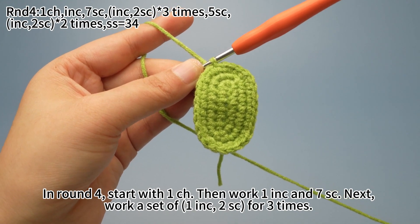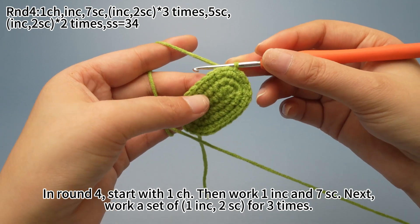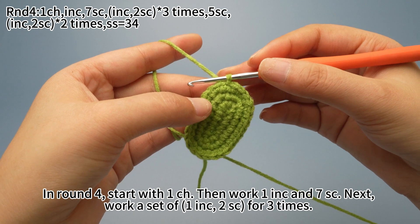In round 4, start with 1 chain stitch, then work 1 increase and 7 single crochets. Next, work a set of 1 increase and 2 single crochets for 3 times.